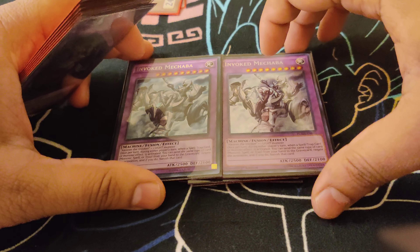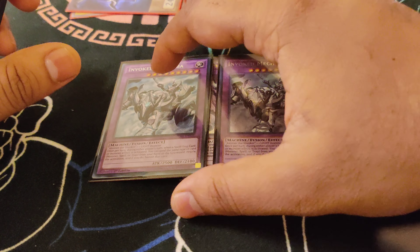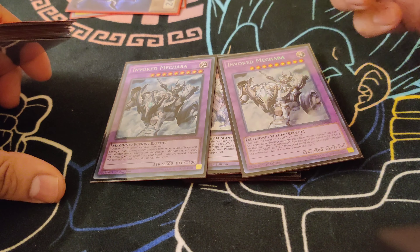The Double Mekk-Knight Crusadia Avramax — not much more to say about this. Broken card that can discard to negate an activation based off the card type they activate. Really nice.